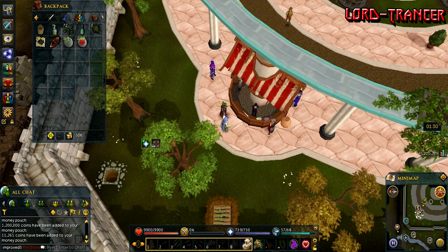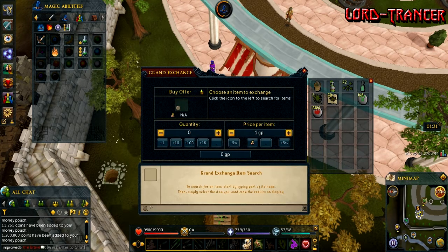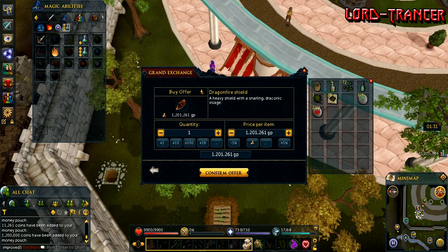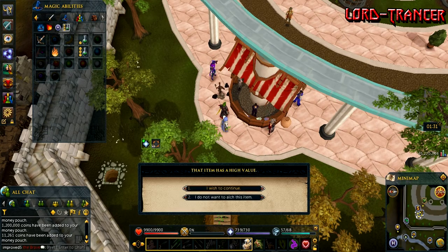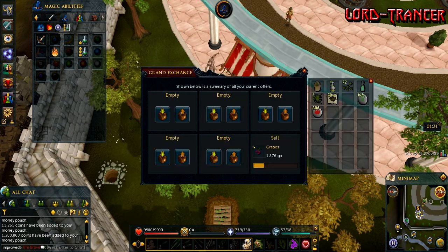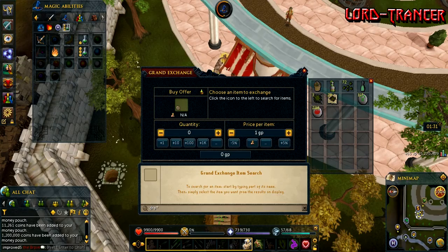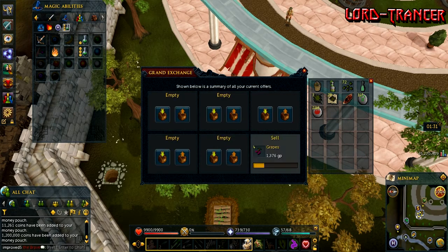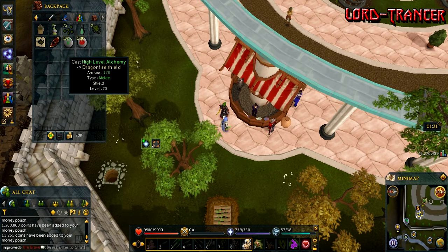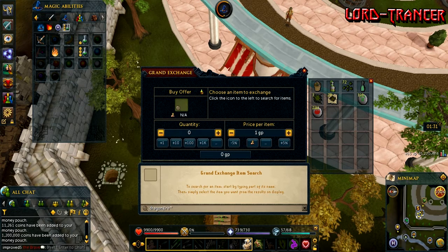So how am I making the money? What I'm actually doing is buying a Dragon Fire Shield from the Grand Exchange for 1.19 million — that leaves 10k from 1.2 million. I then high-alch the Dragon Fire Shields, and you can see how sharply they've actually crashed. They won't go any lower than that unless Jagex changes the high-alch value. This works on all three Dragon Fire Shields.